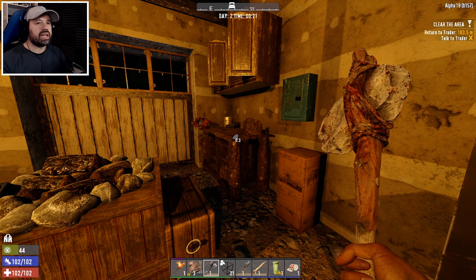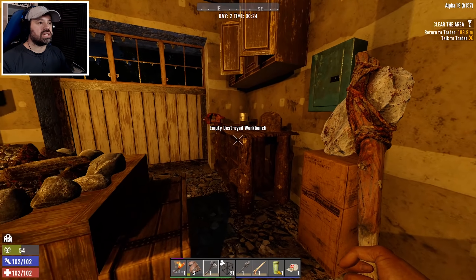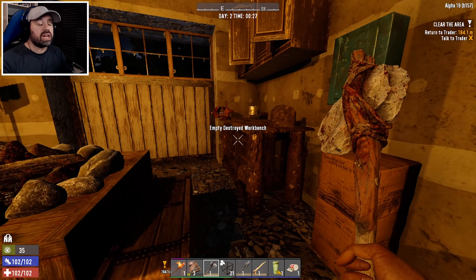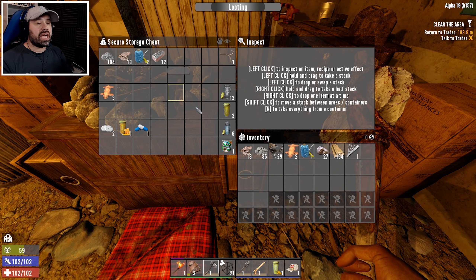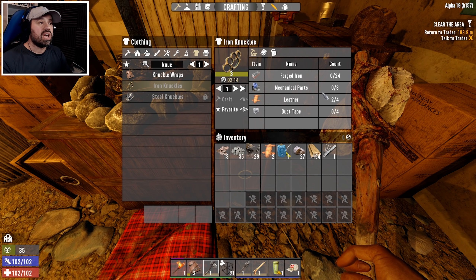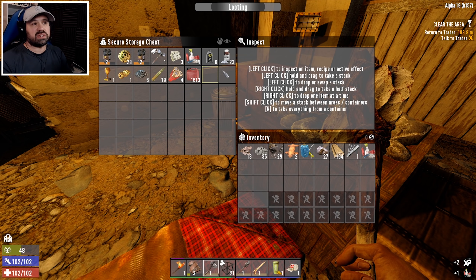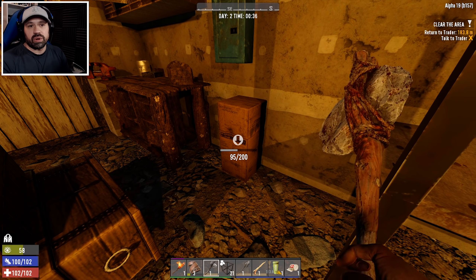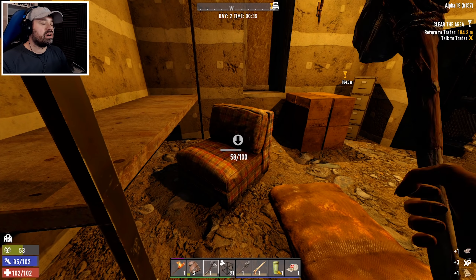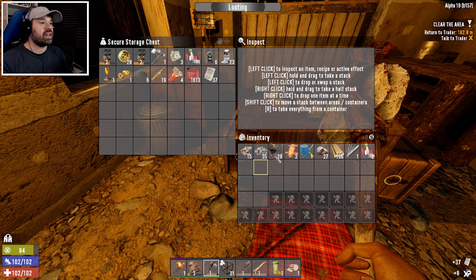There's an untouched item and a bicycle handlebar — that might come in useful. I'll leave the bicycle for now until I find a wrench to take it apart, because a wrench gives forged iron. We already have 12 forged iron, so getting 24 plus mechanical parts might let us craft iron knuckles before the first horde night. Duct tape is basically glue and we can probably buy that from the trader. Paper I'll collect and sell in big stacks of 500 for around 200 dukes.